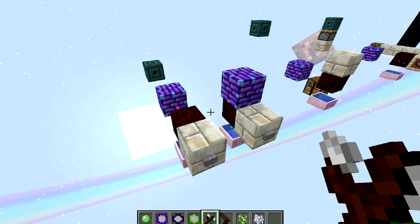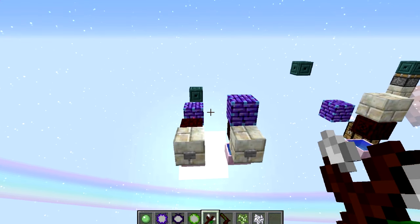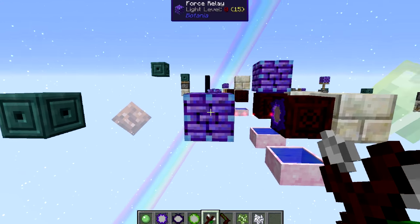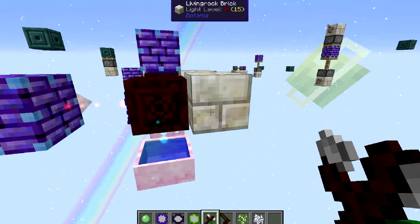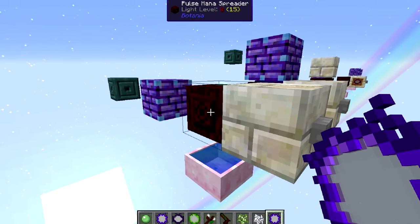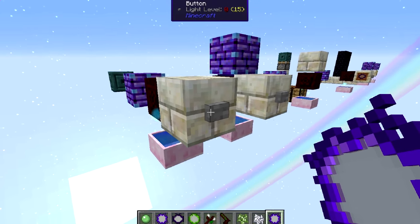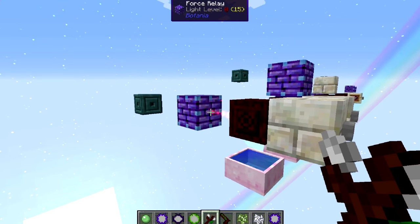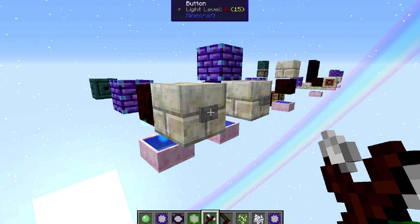Now let's go over the next part of force relays — the connecting function. This force relay here, we right click on it, right click on this block, just like before. We've got a redstone mana spreader, or pulse mana spreader, and that's going to shoot a mana burst into there when I push this button. You can see that mana burst only gets to the force relay and then stops, just like that.